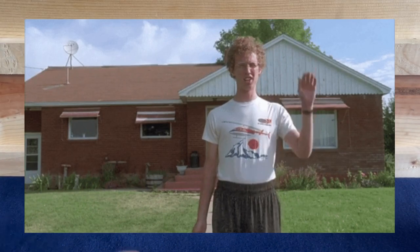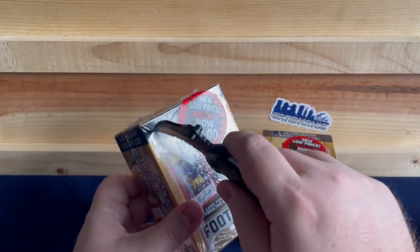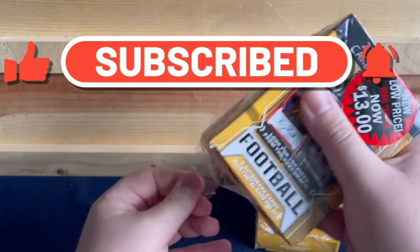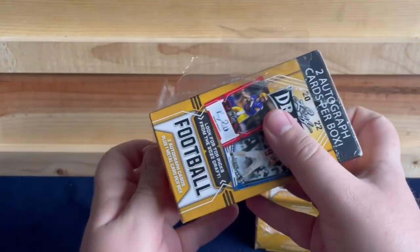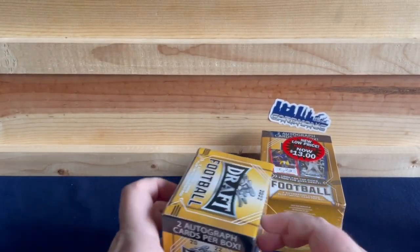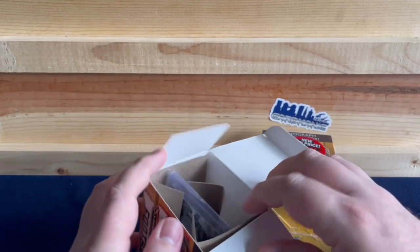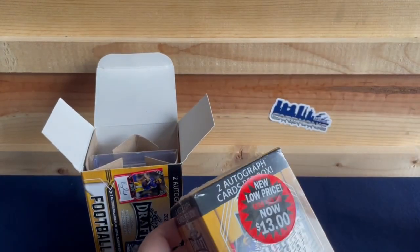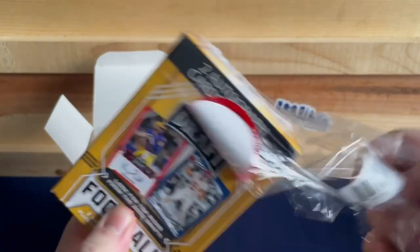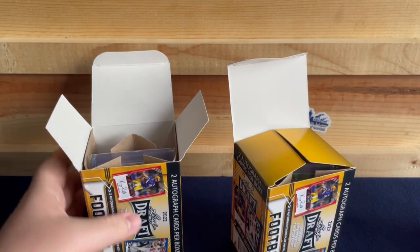Hey everyone, welcome back. Today we're going to be opening a couple more of these Leaf Blasters for football. Over the last few weeks when I've been in the store I pick these up, take a gamble, see if we can pull something good. In that last box we actually did pull a good autograph of Tank Dell. After I did some research, he didn't have his nickname on the card — this has his first name, which I'd never heard. Looked it up, he's doing good for Houston. So we did hit a decent auto in that one. Two more of these boxes, see what we can pull out.